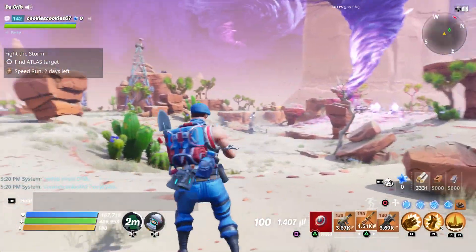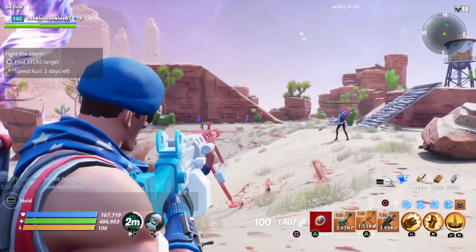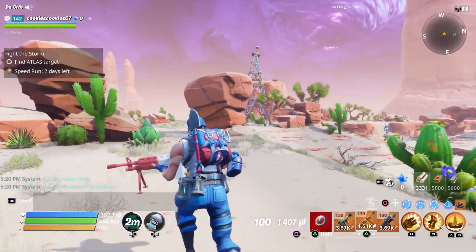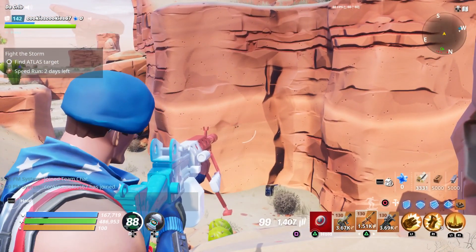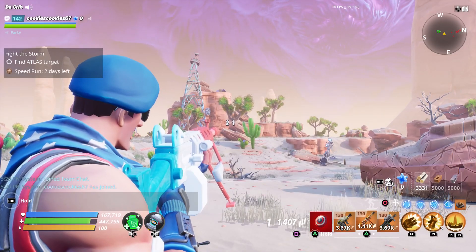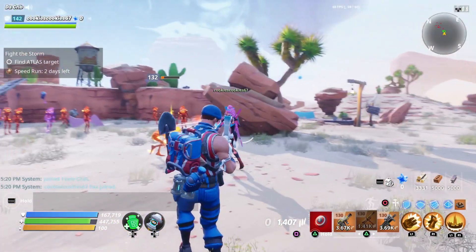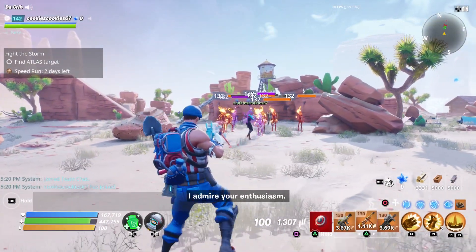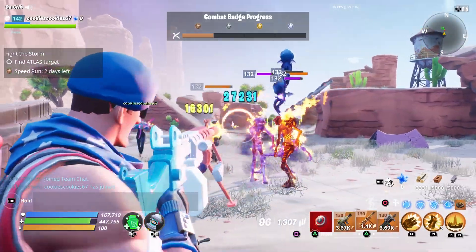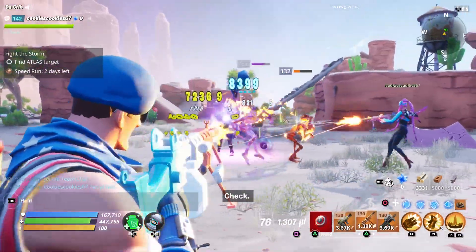I guess we'll go ahead and show an example with an assault weapon as well. With the Candy Corn, we have a total of 100 rounds, and let's see how many we get while using Stars and Stripes Jonesy. So we got 196 rounds, even though we only have 100 rounds in the magazine. So that's what his commander perk looks like using both assault weapons and SMGs.